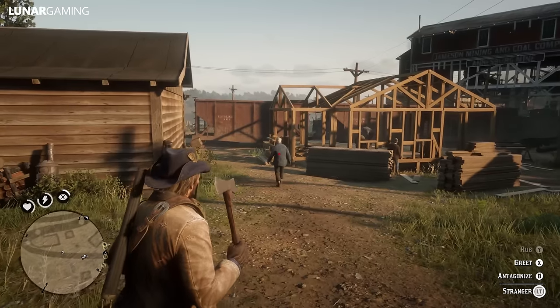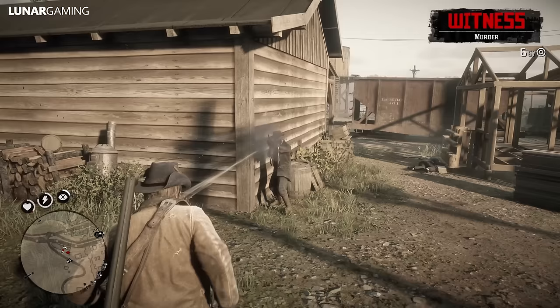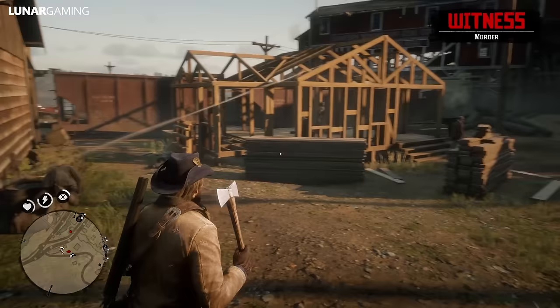Hello guys, it's me Lunar, welcome back to another Red Dead Redemption 2 video. In this one we're going to be looking at how to find all 6 collectable hatchets in game. These weapons you find lying around in the game world, only one of each exists in game, and I'm going to show you guys the locations.